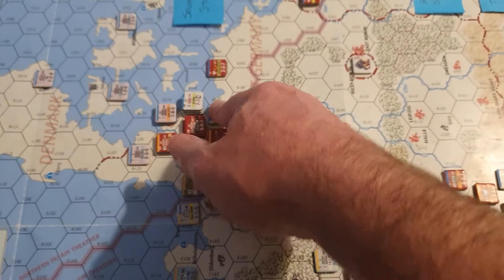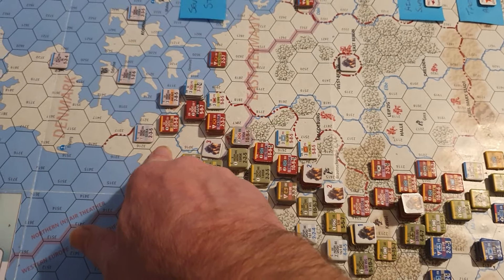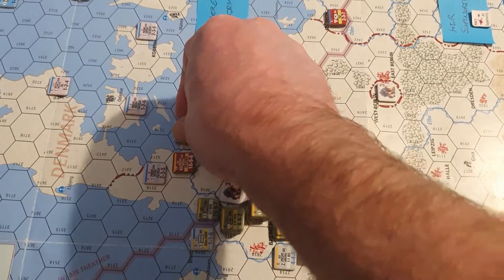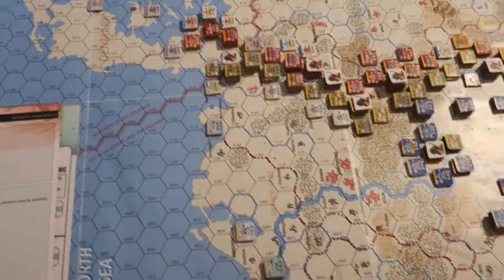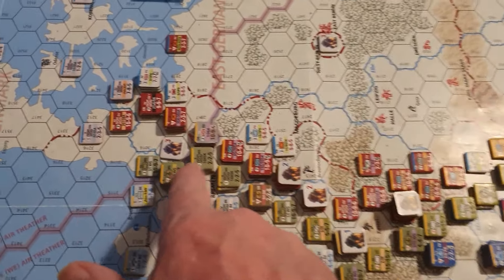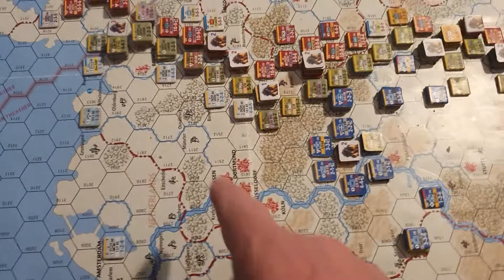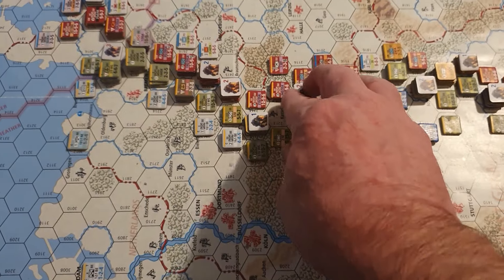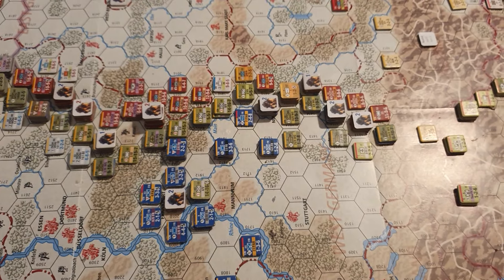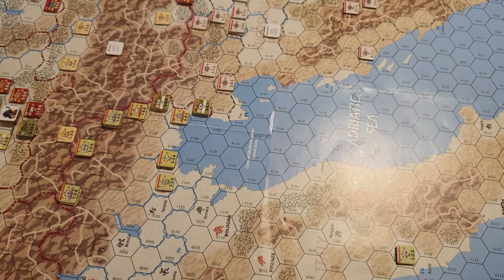The Soviets managed to make quite a bit of a breakthrough into Jutland, along the Danish border. They've pretty much pushed the Danish unit back into Kiel, but you can still draw supply through that port. The Germans consolidated the line by falling back a bit, giving up quite a bit of territory. The Russians gave us a right good pounding along the front with attacks on ground units trying to disrupt them.